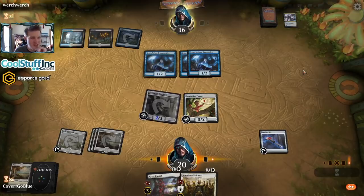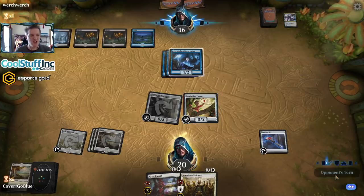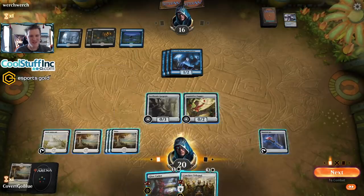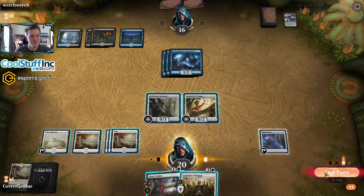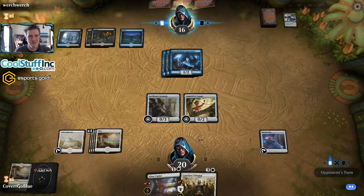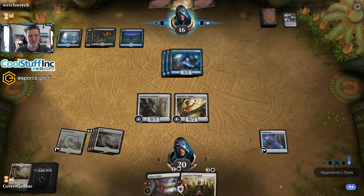I'm trying to play at a reasonable pace but my opponent is having absolutely none of it - they're probably just sitting on a Drown in the Loch being thoughtful about what to target. I'd rather make 1/1s now than pump and attack with a two-three flyer. Pump fake - did I getcha? Yeah, this is a blue-black deck for sure, just sitting there doing absolutely nothing.